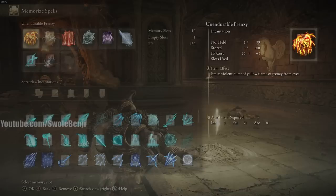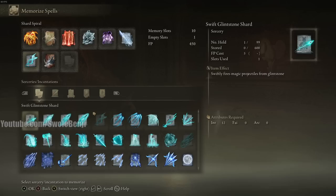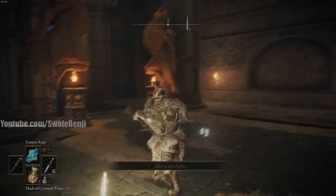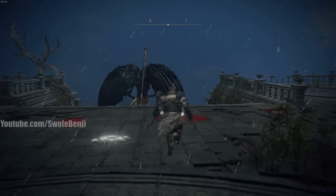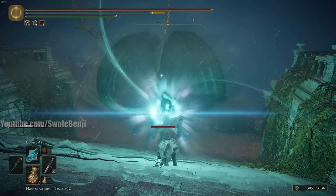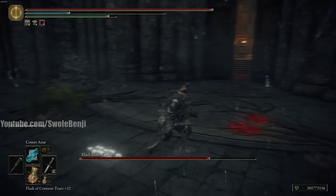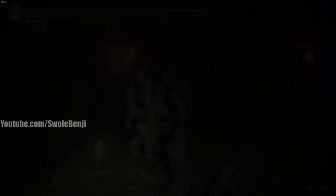Now let's discuss why these spells are the best. Shard Spiral out-DPS's and out-tracks all other spells. Everyone knows Comet Azur — the kamehameha of Elden Ring — but the problem is that if a boss evades you, you're stuck shooting a beam and left completely open. The other spells nuke bosses just as fast and are far safer, which is why I don't recommend Comet Azur.